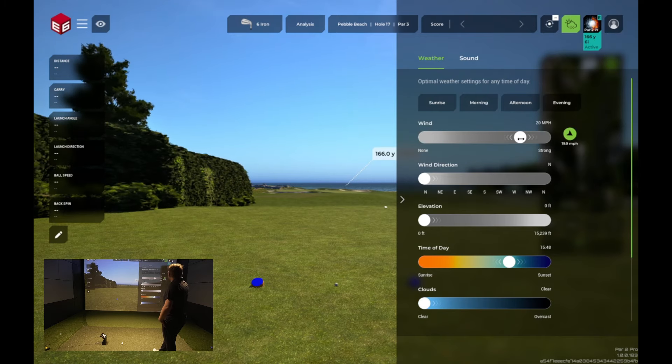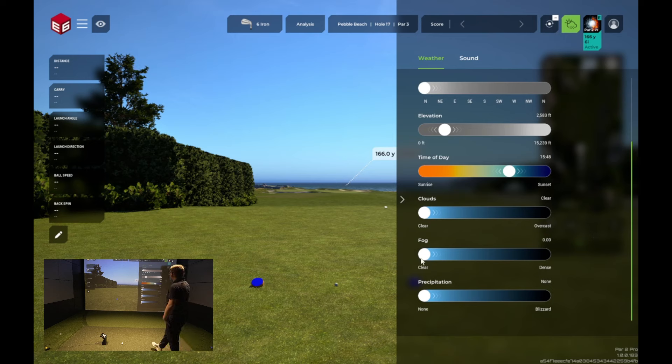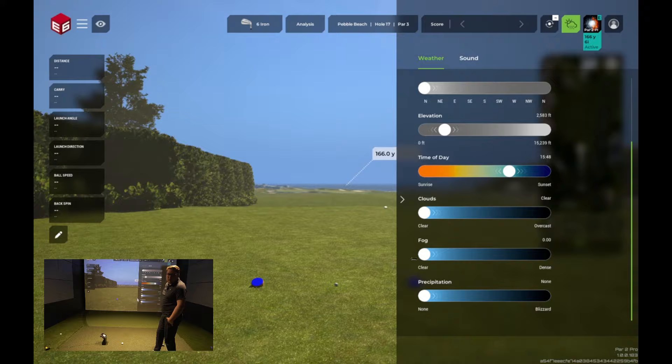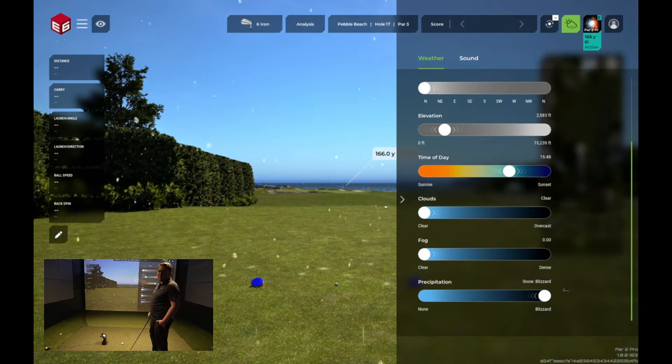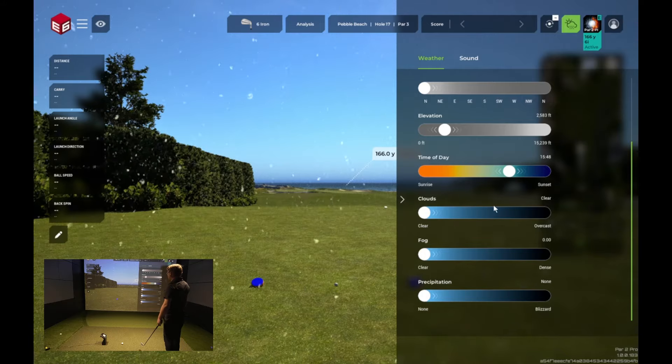You can adjust the wind — we don't want too much gale force — and if you scroll down, you can even see that we can add some snow. We've already got a little bit here in Edmonton, so we're good with snow; we don't need any more. We want a nice sunny day, but you could adjust that if you like.